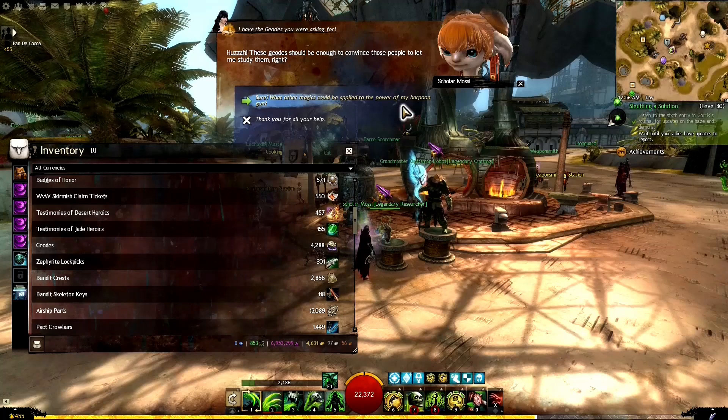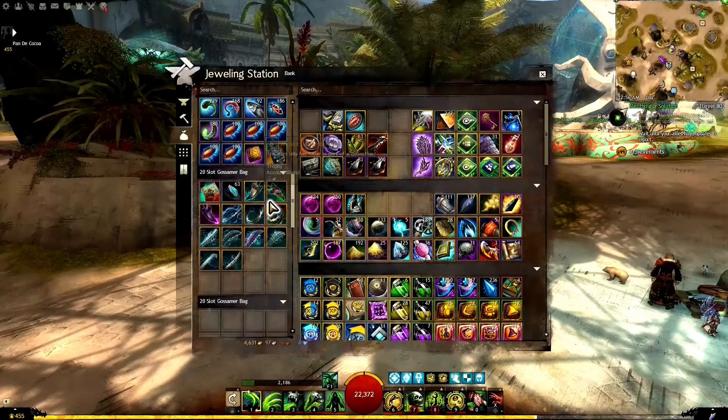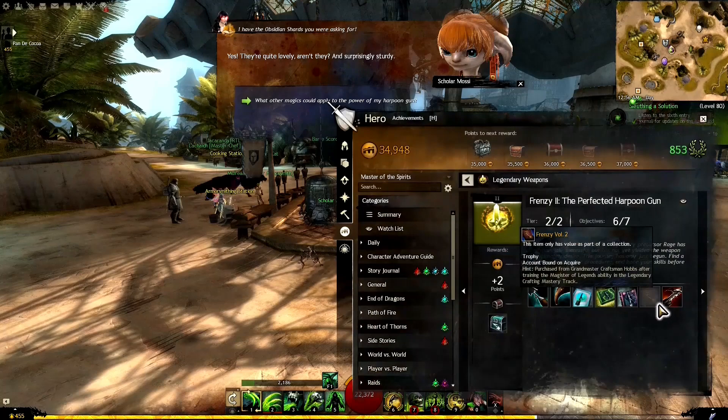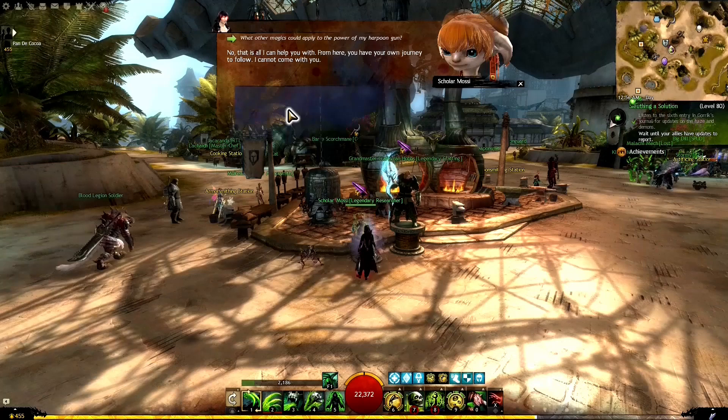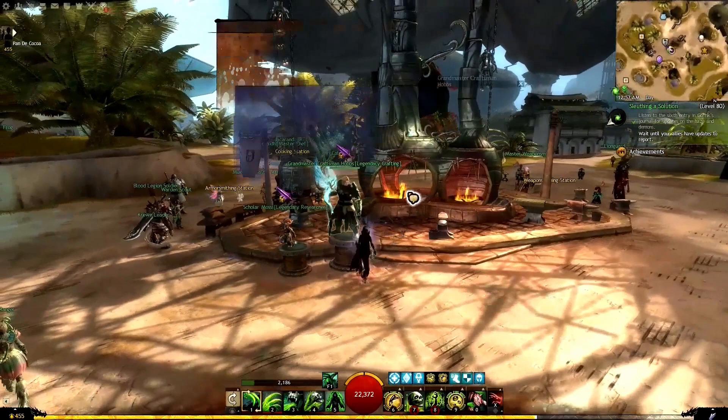Obsidian is her next fascination — she asks for 100 Obsidian Shards to study more closely. We grab them from the bank and hand them over. With all three materials delivered, we're done with Scholar Mossy — we've given her everything she needed.